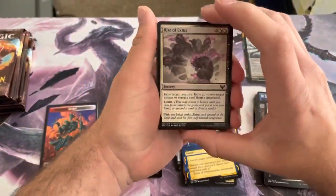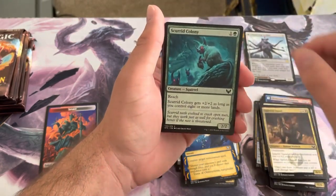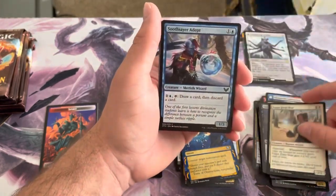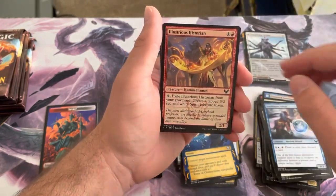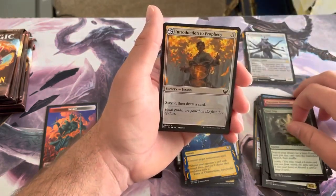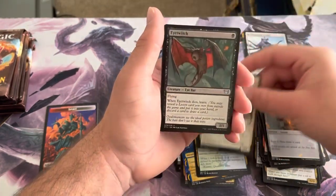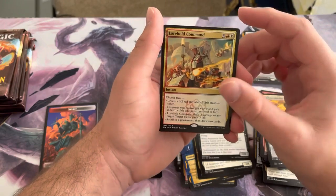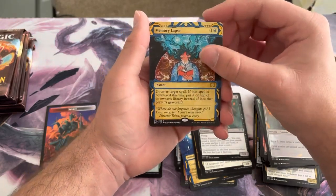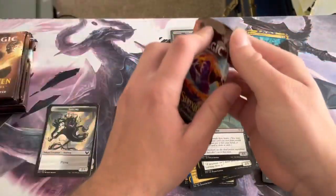Next pack: Rise of Exitus, Letter of Acceptance, Spiteful Squad, Scurrid Colony, Lash of Malice, Eager First Year, Soothsaying Adept, Illustrious Historian, another Field Trip, Introduction to Prophecy. Our uncommons are Golden Ratio, Professor of Symbology, Eye Witch. Our rare is Lorehold Command — very nice card indeed. Our Mystic Archive is Memory Lapse, a rare. Token is an Inkling.